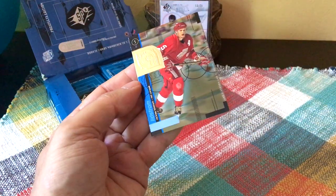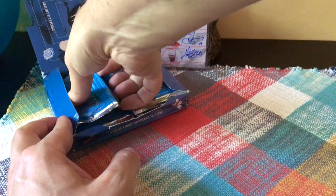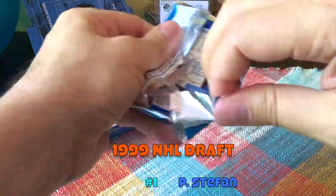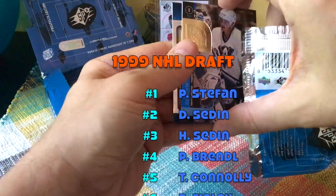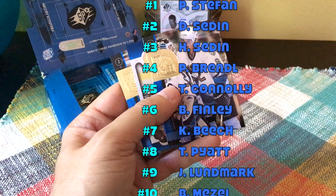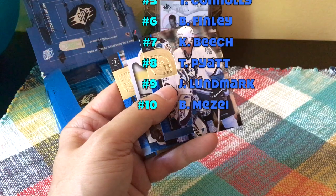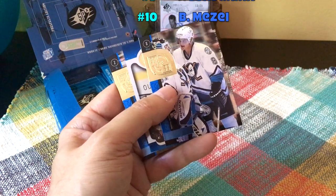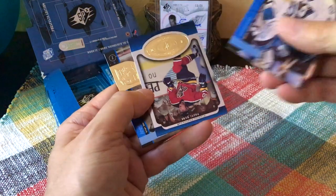And there's a Lidstrom — Nicklas Lidstrom. So the 1999 draft, which would have been the Sedines' real rookie year: first overall was Patrick Stefan, then Daniel Sedine, Henrik Sedine, Pavel Brendl, Tim Connelly, Brian Finley — who's also in here — then Chris Beach, Taylor Pyatt, Jamie Lundmark, and Branislav Mezei I think was 10th. And this would be a Selanne card.